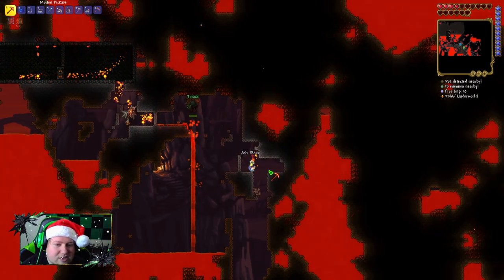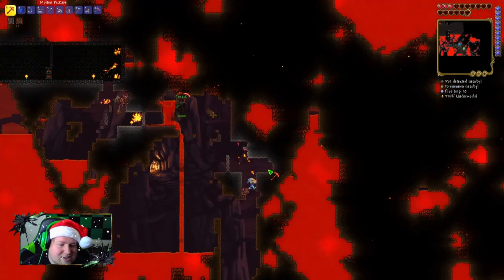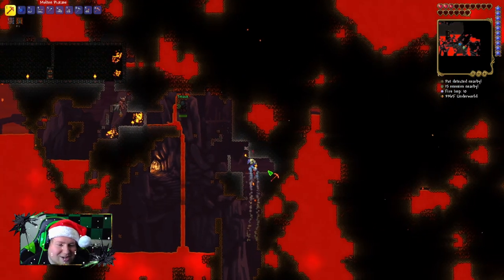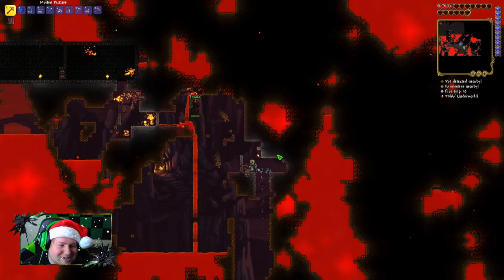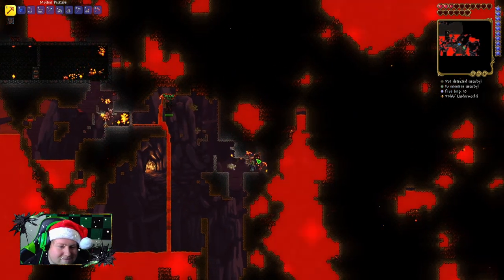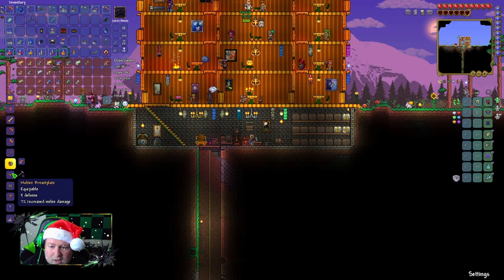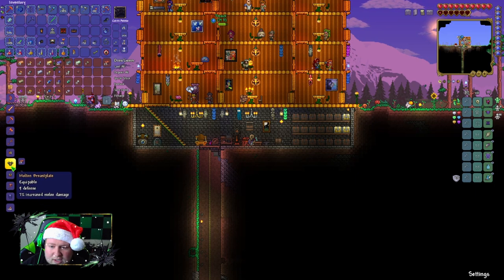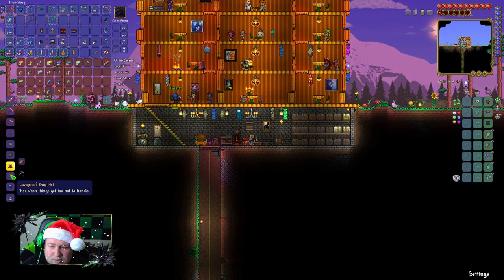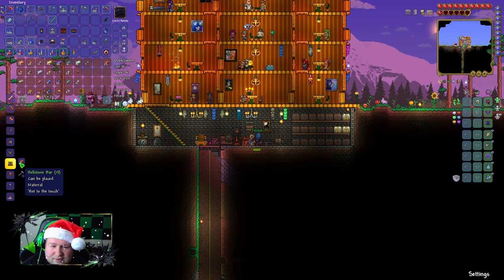It's so weird — I'm so used to my guy being centered on the screen, and when you get to the bottom and your guy's no longer centered it's kind of trippy. For the helmet it's 10, the chest plate is 20, and the pants are 15.